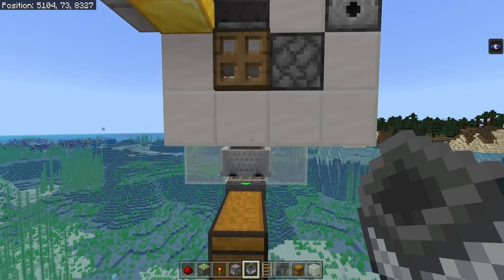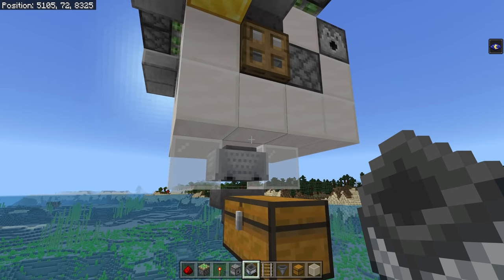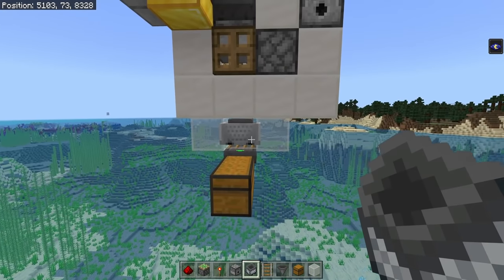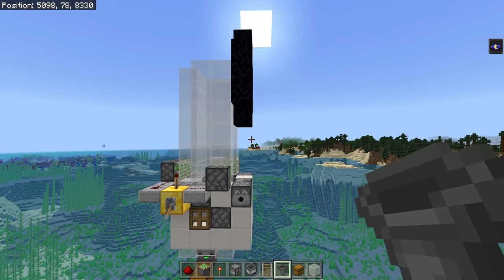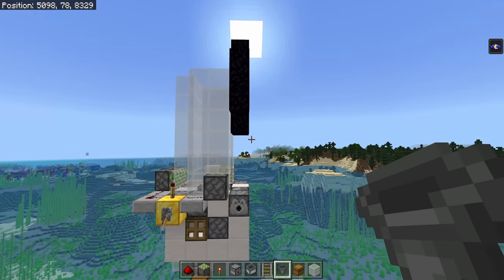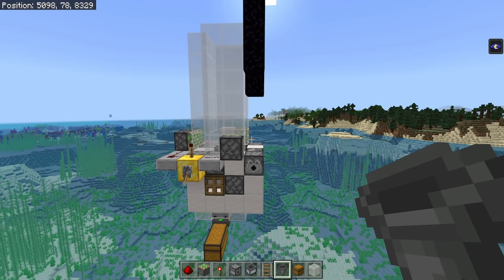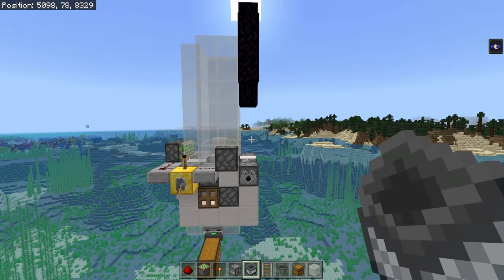Item collection is really easy — all you need is a hopper minecart anywhere underneath the center 2x2 of the trident killer, sent into whatever item storage you want. I would highly recommend a non-stackable item filter for all of the junk items. If you don't want to use any charged creepers at all, you can basically just build another trident killer on the opposite side of the nether portal and all of your wither skeletons will just go into two different trident killers — but you won't get the insane amount of wither skulls that you should.